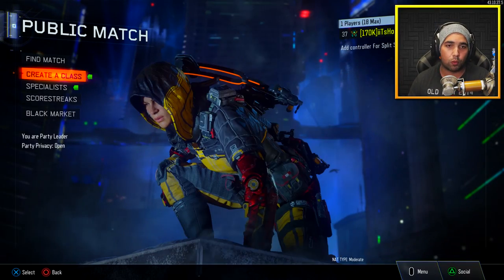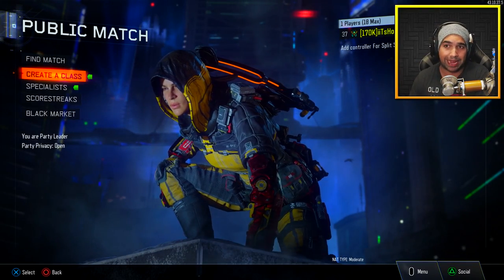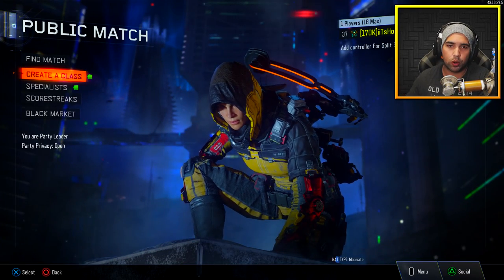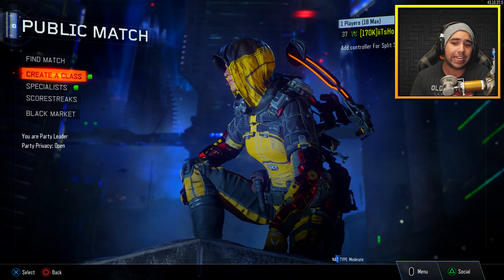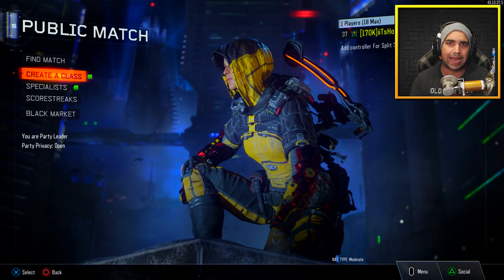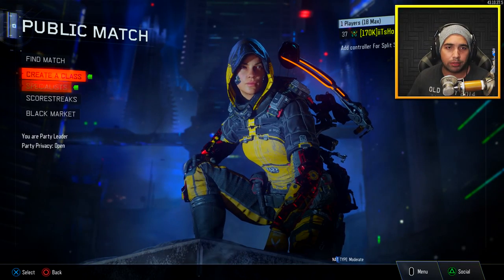Basically, what it does is you can duplicate any camo — whether it's from the Black Market supply drops or whether you have diamond on SMGs but not on snipers. You can literally duplicate any camo from one weapon or weapon category into another weapon. I'm not going to show you guys how to do it, but I'm going to show you an example.